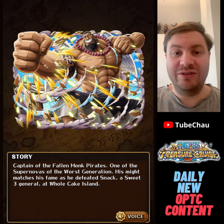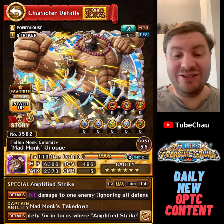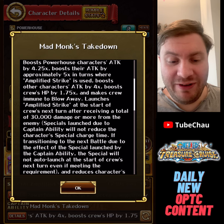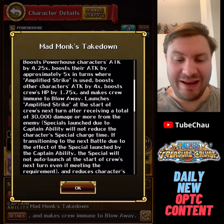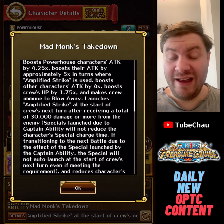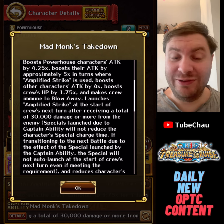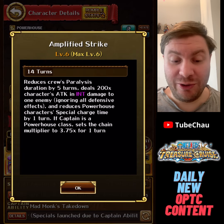Hey guys, Chauzu here. Finally, Urouge is going to write history and beat a level 5 Grand Voyage as a captain. As a captain, he's up to 5 times attack for powerhouse characters, 1.5 times HP. Most importantly, he's immune to blow away, which is essential for this team. And he can also auto-launch his special, which is also essential for this team. So Urouge is very helpful for this Grand Voyage we're going to be doing.